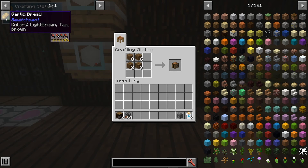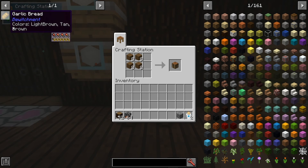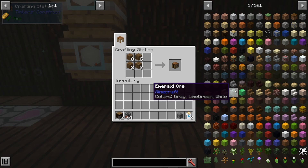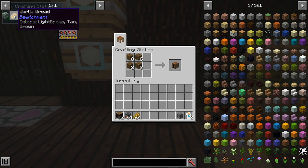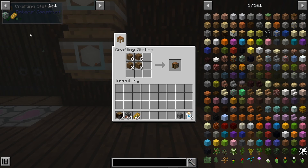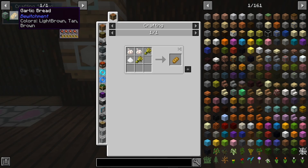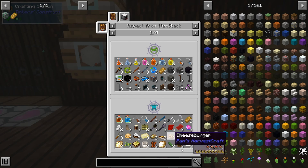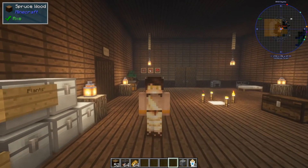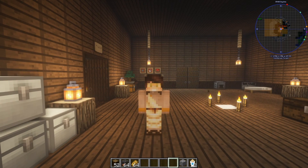Another great tool of JEI is being able to add favorites. In the mod pack I'm playing I like to always make garlic bread for my food, and you can see it up here. If I wanted to not forget a recipe or item — for example emerald ore — I can hover over it and press A, and that will add it to my favorites list. You can use this exactly the same way as the main list: left-click to see how it's made, right-click to see what it's used in.